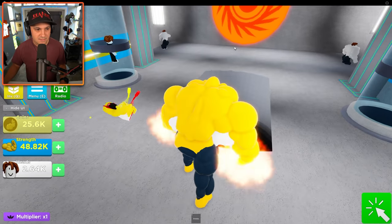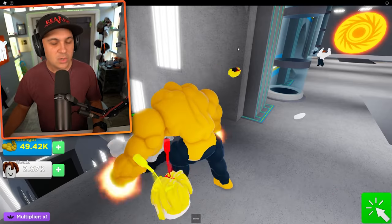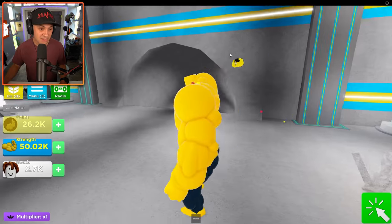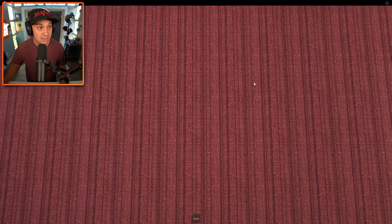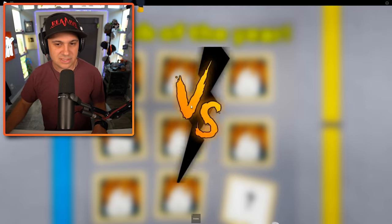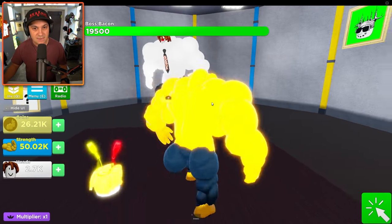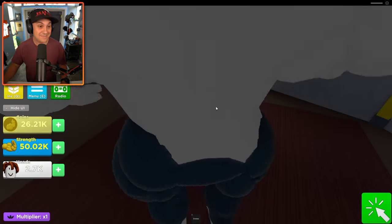We've nearly made it to 50,000 strength and then we will try to take on the boss again. We'll gauge what we do after that based on how badly he destroys us - or maybe, just maybe, we'll destroy him. Although I doubt it. Mega Bacon Factory - bring it on, I ain't scared of you. So what if you can destroy desks? He literally throws that desk so hard it just blows up. He's pretty strong. But is he stronger than me? He still is bigger than me - that's very scary. And I'm dead. Two hits though - that's progress.